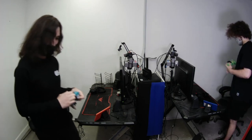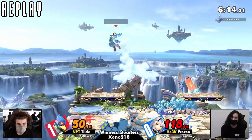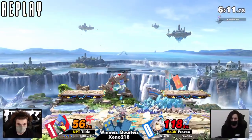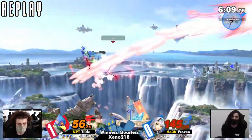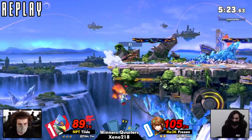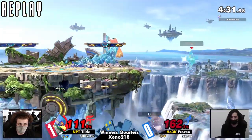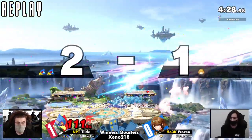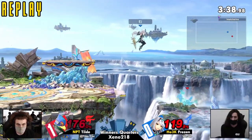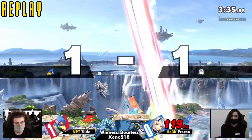There was a lot of interaction here, a lot of respecting each other's movement. Tilde is so good at turning hits around to get the proper hit. Frozen was definitely hanging in there, holding her own. When Frozen lost her second stock, Tilde was at about 111, and just another solid 60 percent to take that stock.